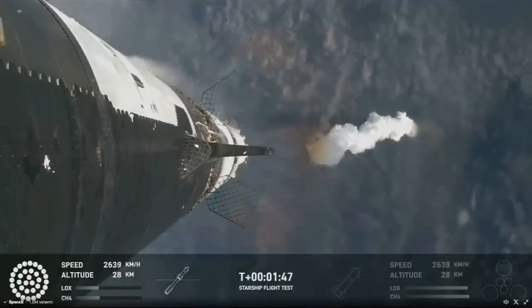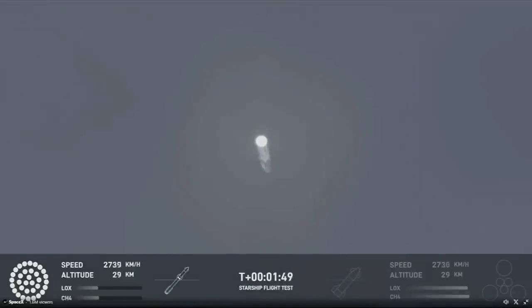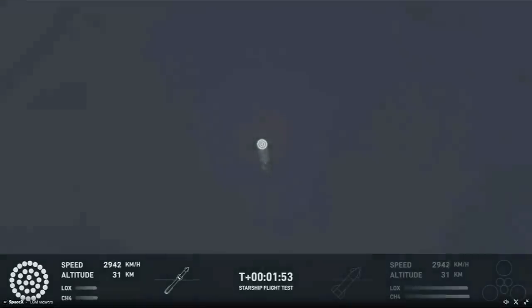And then the clamps holding the two stages together are going to release. Starship's second stage will ignite its engines — the RVACs first, the sea-level engines right after that. The sea-level engines will be splayed, just kind of pointed out at about a 15-degree angle. So if you look close and we get good tracking, you might be able to see those center right after. And so those six engines will push Starship off of the booster.